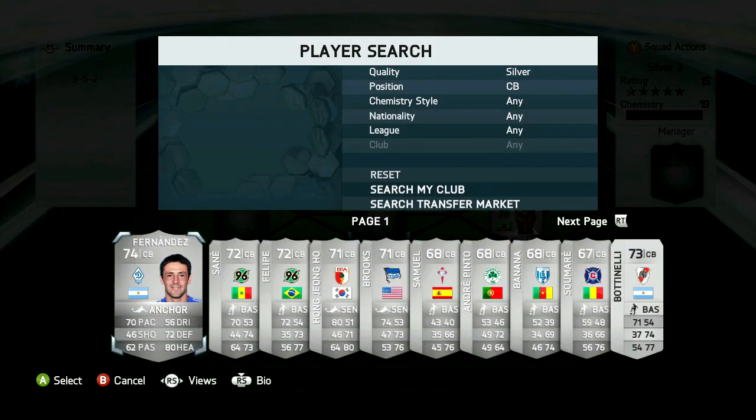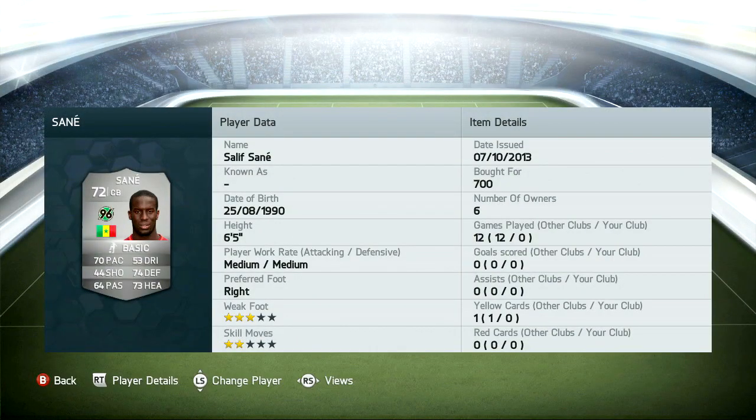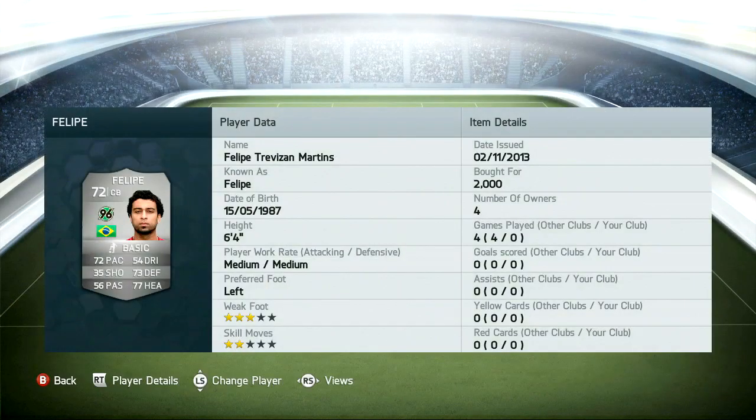And it includes a 5-star skiller, which I think is really cool. Now before we get started, if you're looking for any Ultimate Team coins, check the link in the description for fifashop.co.uk — a fantastically cheap and reliable website to get your Ultimate Team coins from. And if you use the code TOBY10, you get an even further discount.